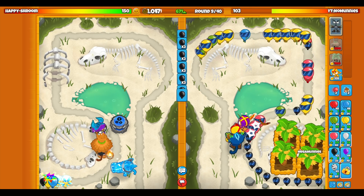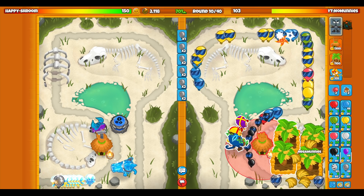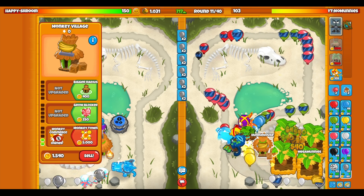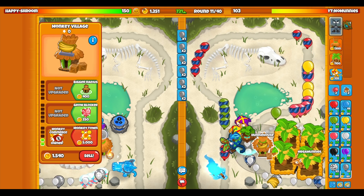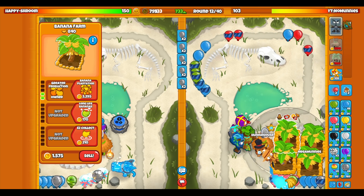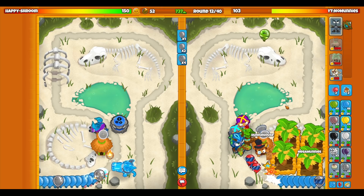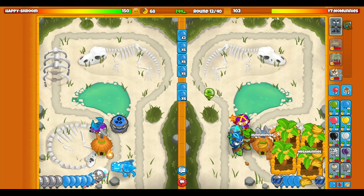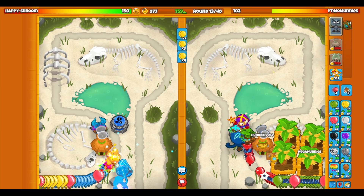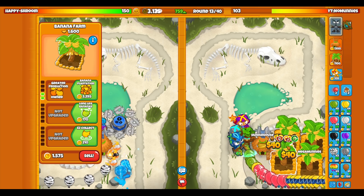I'm gonna get up this little fella, maybe even open to start leveling them up. Now I save for the village. Round 10 is when we send grouped so we have to stop sending that. We don't really need the top path, we can get that later. Round 12 is approaching — it's a quick round though so we should get radar scanner. Tack, ice, village of course, but they're really susceptible to fortified ZMGs so that's gonna be our answer.